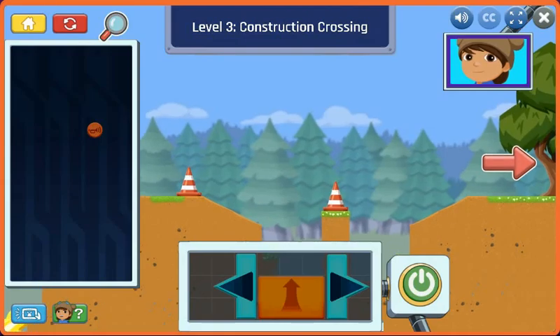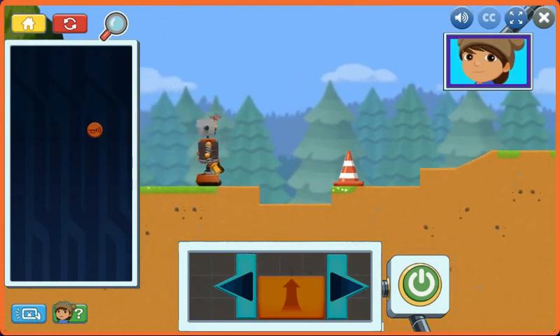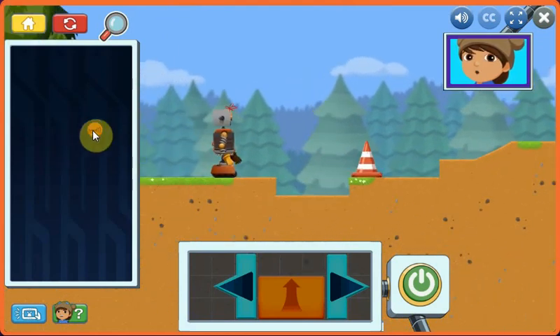We're almost to the park! But it looks like there's some construction in our way. Use your jump control at the very edge of the hole to get over. This control honks a horn!